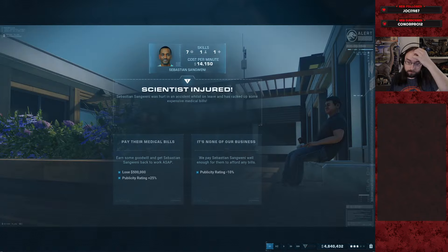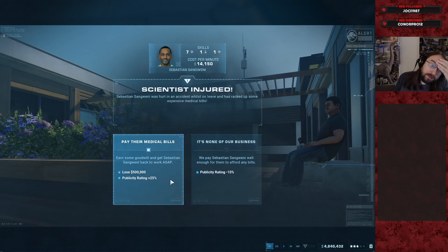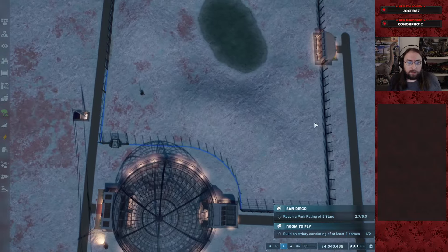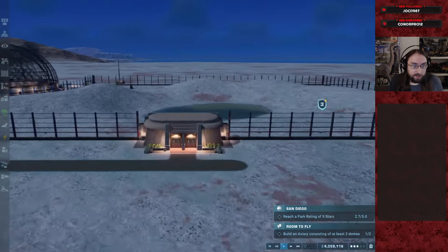Injured scientist taking a pretty big hit on medical bills. It's probably worth taking the publicity rating penalty here, but let's treat our employees nicely. So the next two exhibits are the Dimorphodon aviary, and then our exhibit after that will be this one here that I've just started laying out some geometry on.